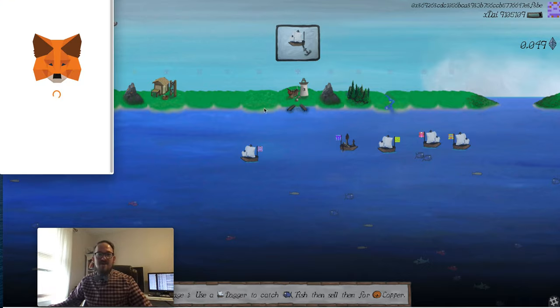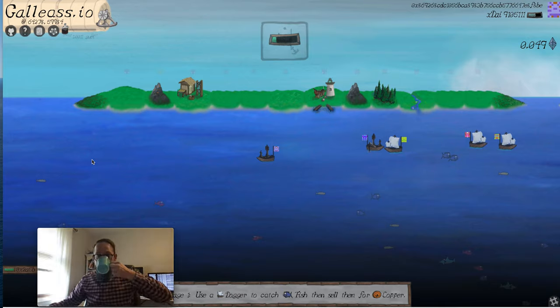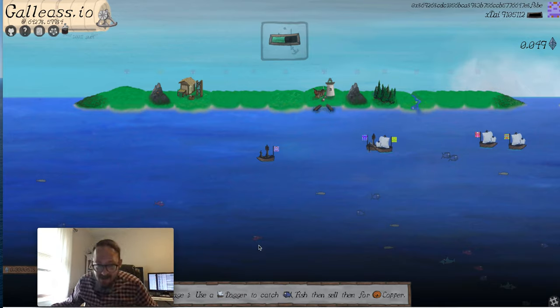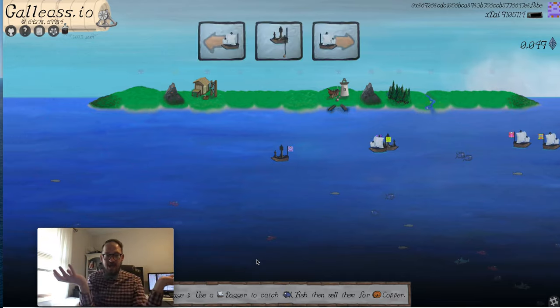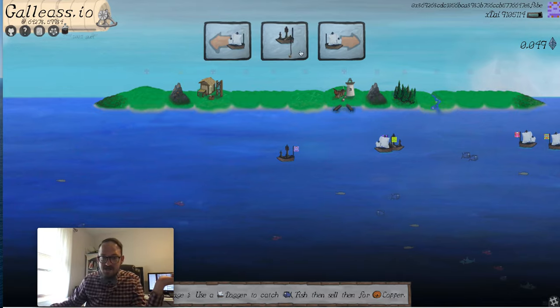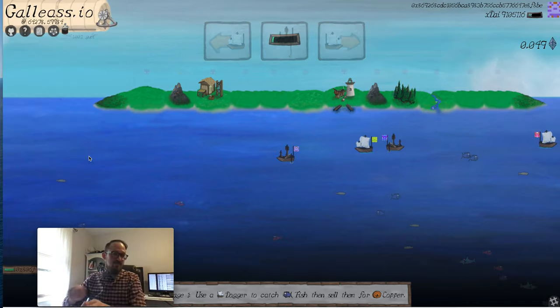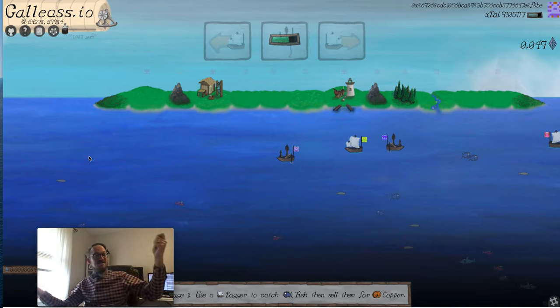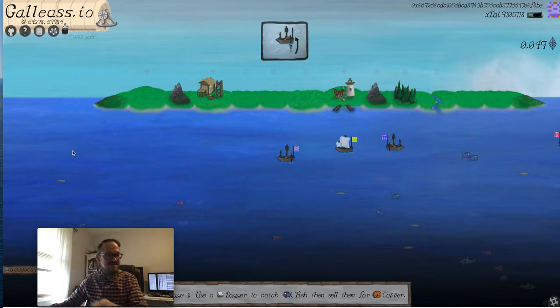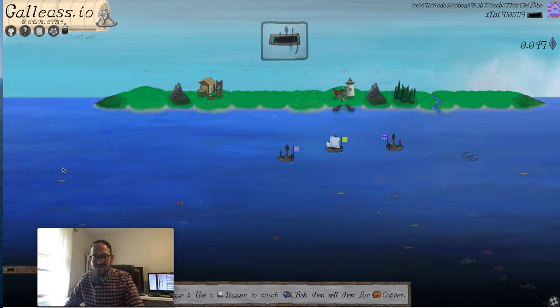Now we issue another command to drop anchor, and once we drop anchor we can cast out and try to catch a fish. I see that red bass down there — maybe we'll try to catch him. What's going to happen is a commit-reveal: we come up with a reveal, hash it, and put that hash on chain first as bait. Then we reel in using our reveal and the fish we're trying to catch — it produces a random number. If that random number is larger than the distance to the fish, you catch it, so fish that are closer are easier to catch. A lot of transactions, a lot of MetaMask here.